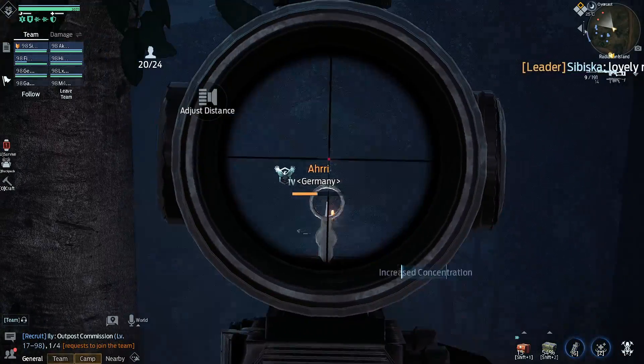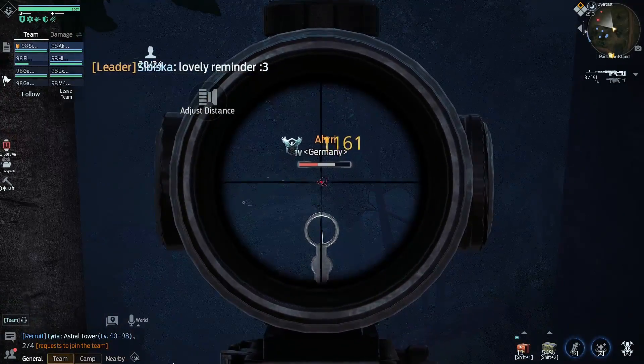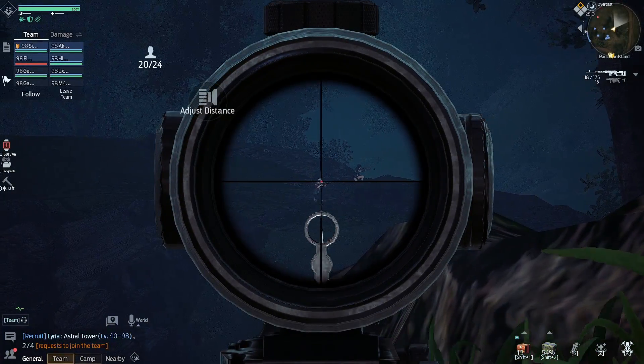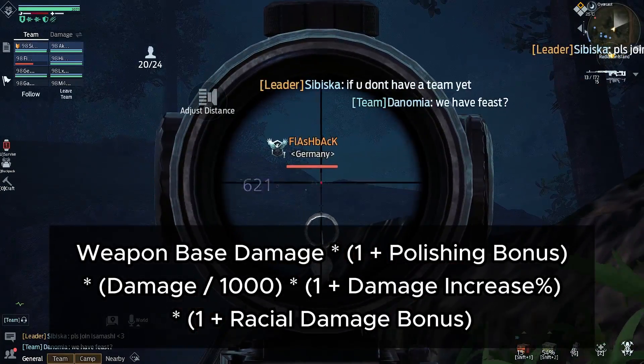The basic damage formula in Undawn is actually quite simple. It consists of a sequential multiplication of the base damage of a weapon and all possible damage modifiers. The formula looks like this — but don't be scared by these numbers, it's actually simple.